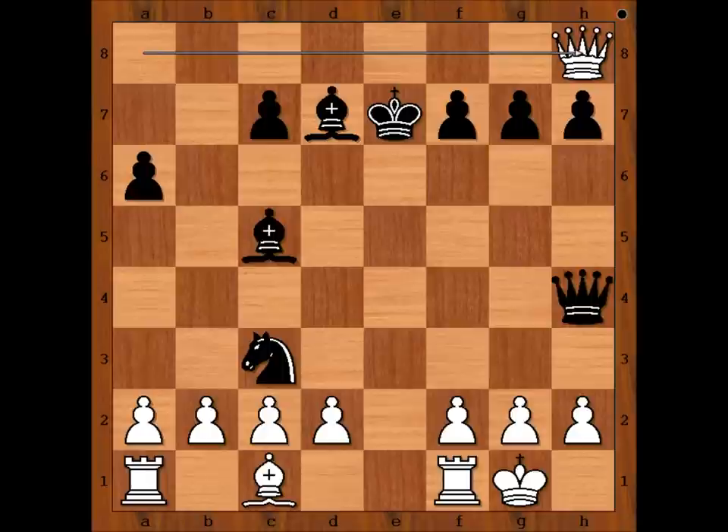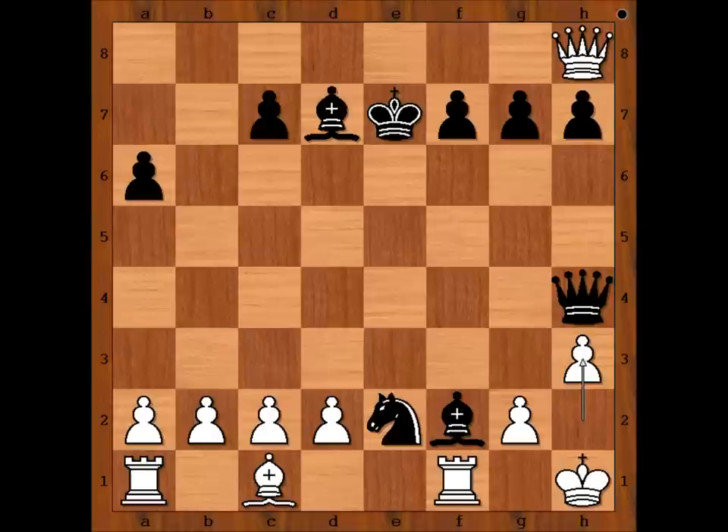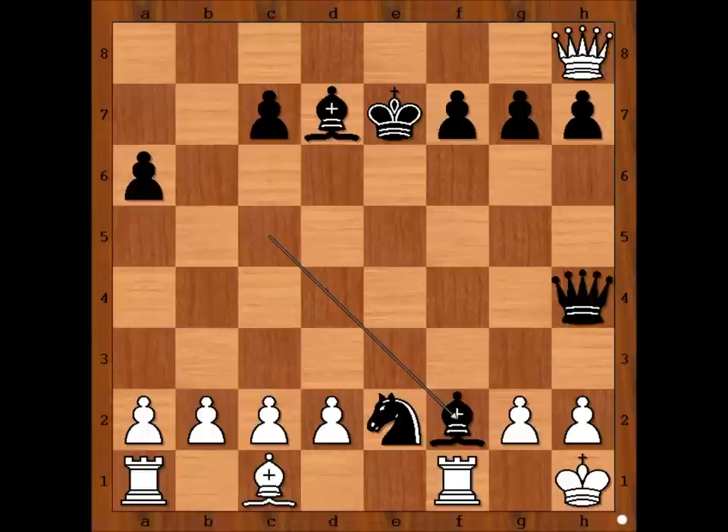Can black do something before white activates his army? What would you do if you had black pieces? This is the move that Taras played — check. King to h1. How would you continue the attack if you had black pieces? Taras captured the pawn on f2 with bishop. H3, making room for the king to escape, because if rook takes on f2, queen takes on f2 and there is a check. That is why unknown player played h3.